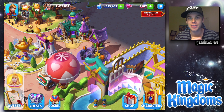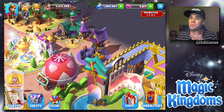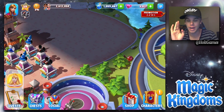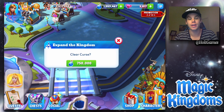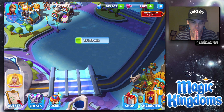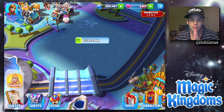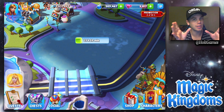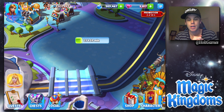Welcome back to Disney Magic Kingdoms! Before we do anything else, there's a new area in Tomorrowland you can unlock. It costs a lot — there goes 750,000 potions. I was enjoying seeing that extra digit with a million plus, but now it's time to work my way back up.